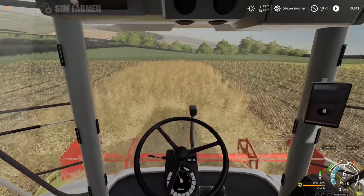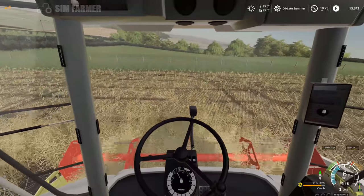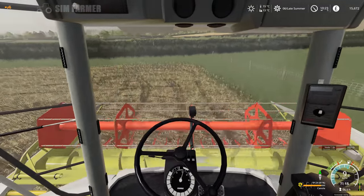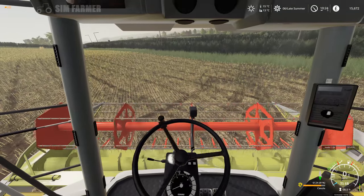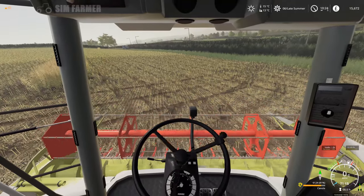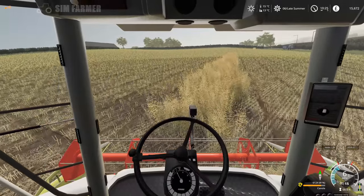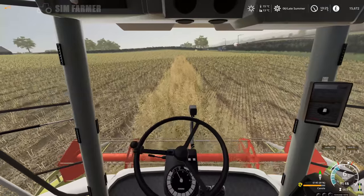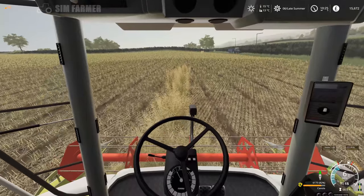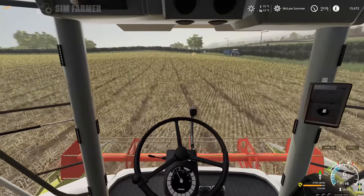Okay, so last little bit of the canola in field 77, and then what we've got to do is do field 78 - I'll get that done. Get the canola back down to the farm and put it into our grain storage. And then we can head over to field 47 - yeah, field 47 which has got our barley in. We can get that harvested and get all the straw baled up and try and get all the bales back to the yard.